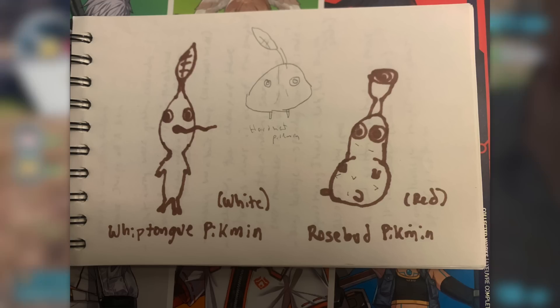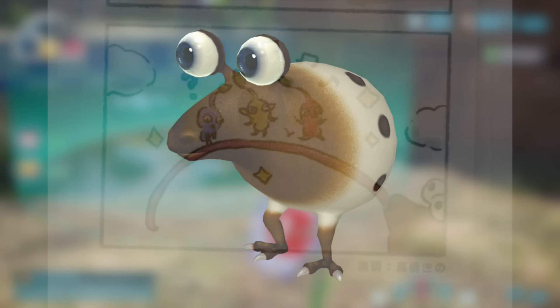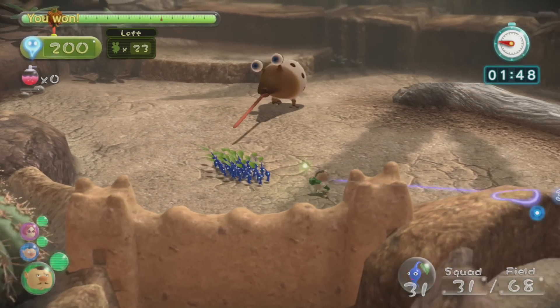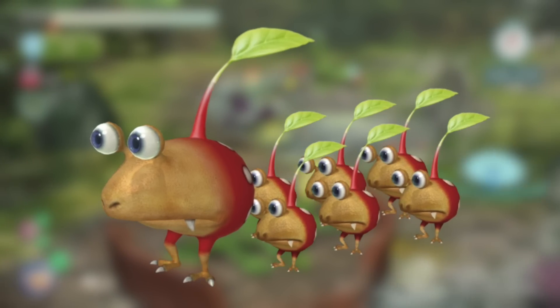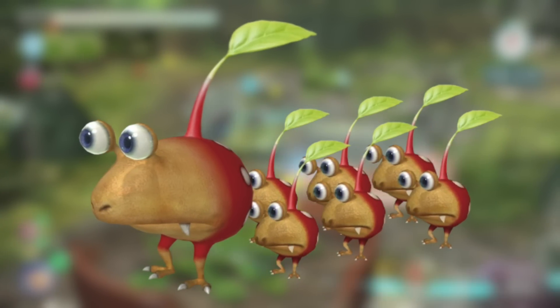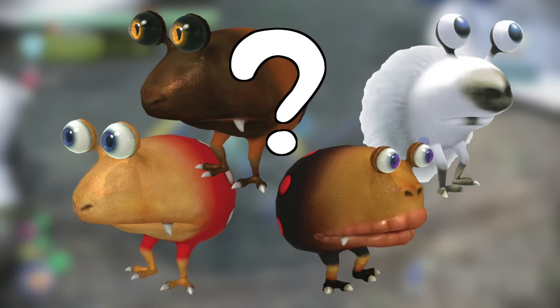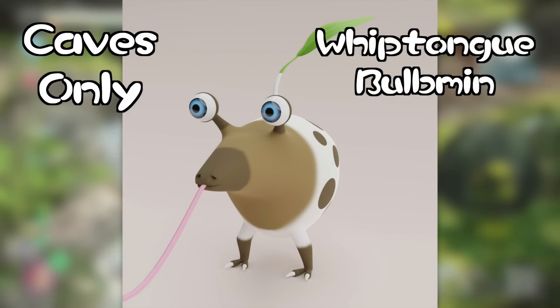After thinking about a Pikmin type with a long tongue for a while, it dawned on me — there's already something in the Pikmin universe famous for its long tongue. It's the Whip-Tongue Bulborb, recently sort-of confirmed for Pikmin 4. We hear all the time about new Pikmin types, but when have we ever heard about new Bulbmin types? I think we all want the Bulbmin introduced in Pikmin 2 to return in Pikmin 4 — and maybe they could return in a big way. My next new type is a first for this series: only recruitable in certain caves, this is the Whip-Tongue Bulbmin.